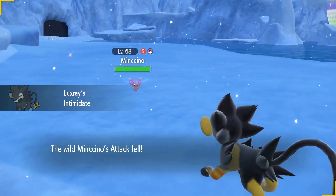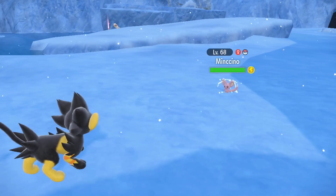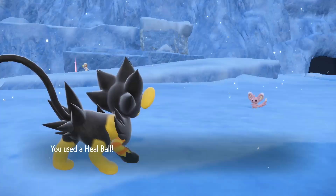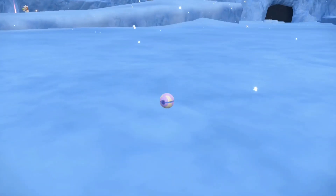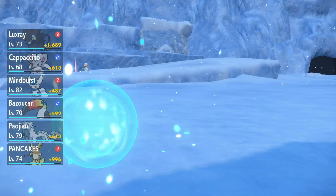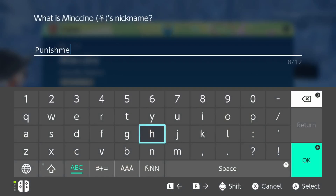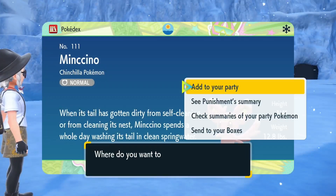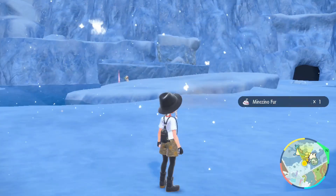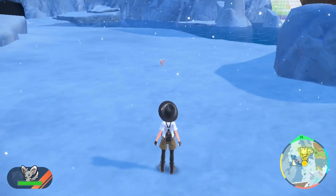Oh my goodness — oh my goodness, we got one again! Thank goodness. Now the sun's showing — he is definitely pink in color, pinker for sure. Hello! We got it. Fantastic — shiny pink Minccino! Redemption! This was punishment for trying to play with the new mechanics and then having to do it again. Get it again — oh, we got it! Excellent, we have it. It's so cute. You know what we're about to do.